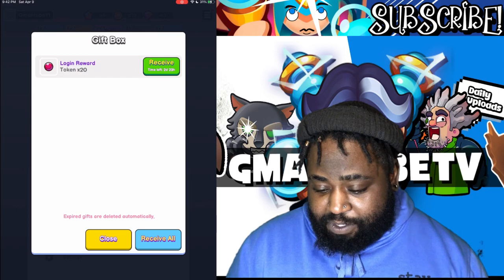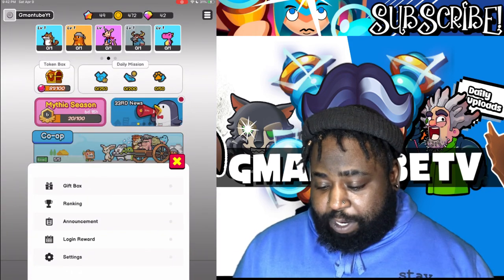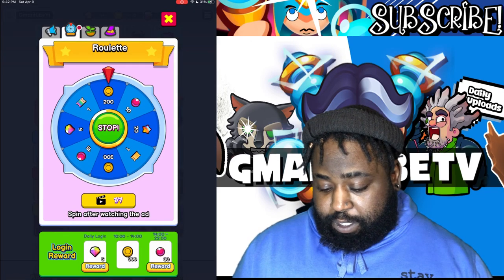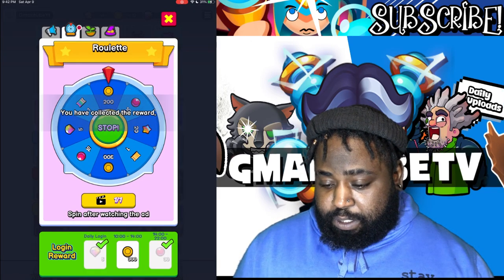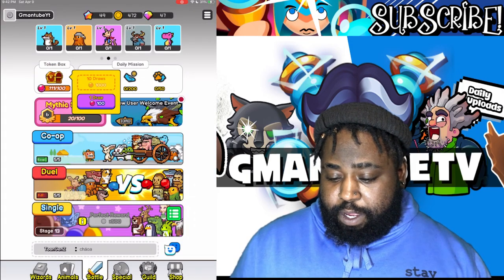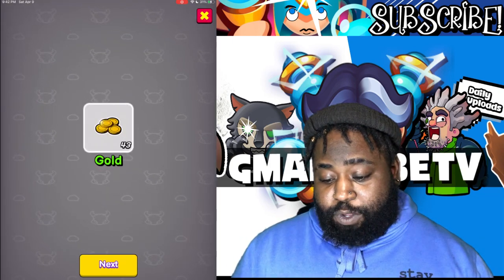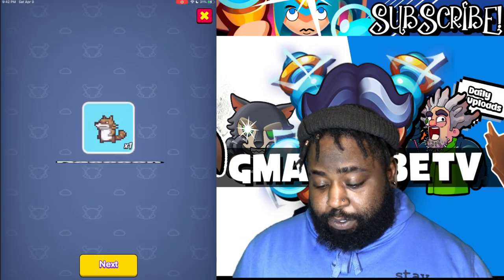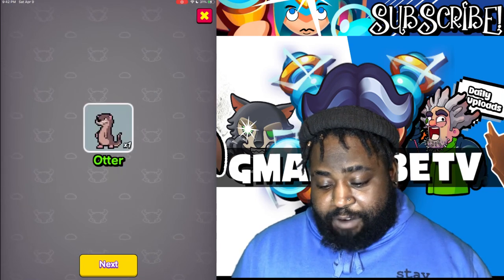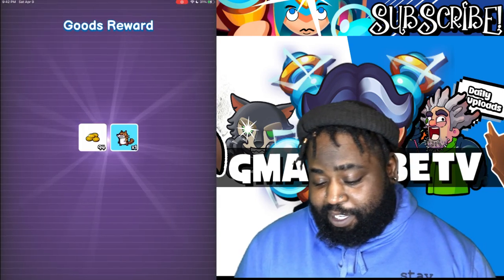Let's see if there's any collectibles for us. Give me those 20 login tokens. Let's go in the news — anything new? Nice, let's like these. Just some rewards to collect. Token box — draw. What do we get? Give me a new card. We already have Raccoon. We don't have Otter, so that's new. Gonna give us some jewels, more gold.